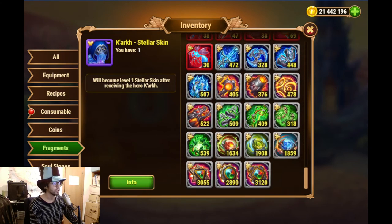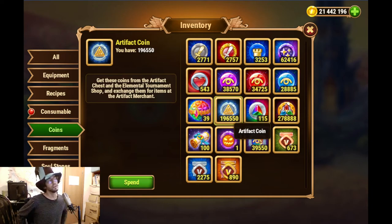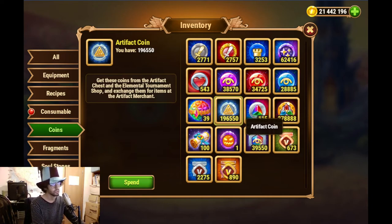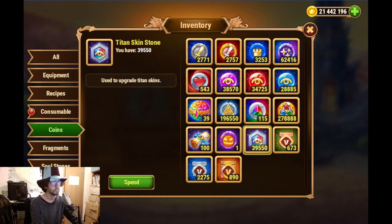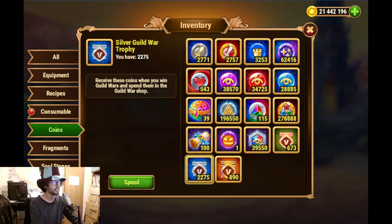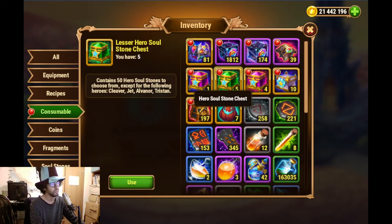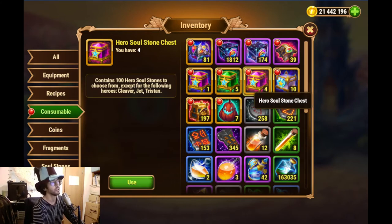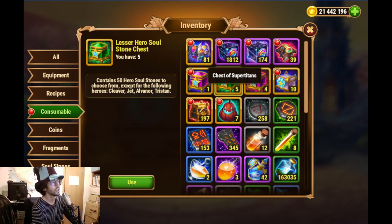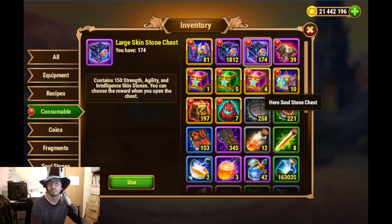We'll be doing evolutions for the hero artifacts, and I might also be applying Titan skin stones soon. We have coins that might trade to get extra souls to save me from opening too many of these, so I can save these up for the Christmas event.